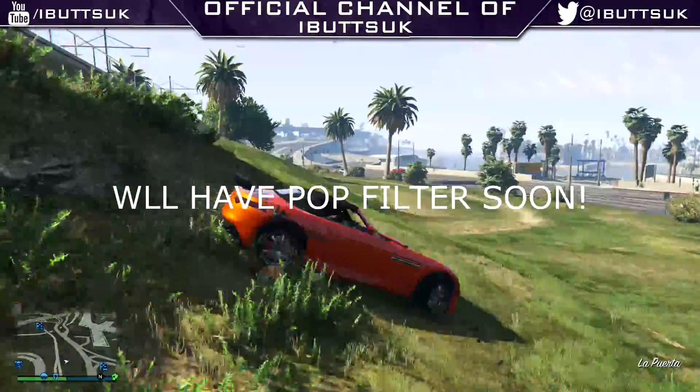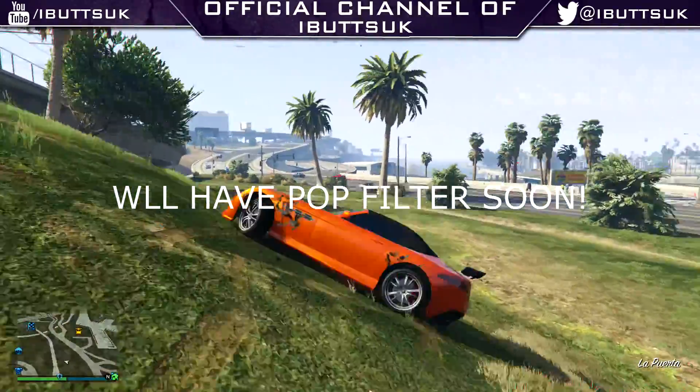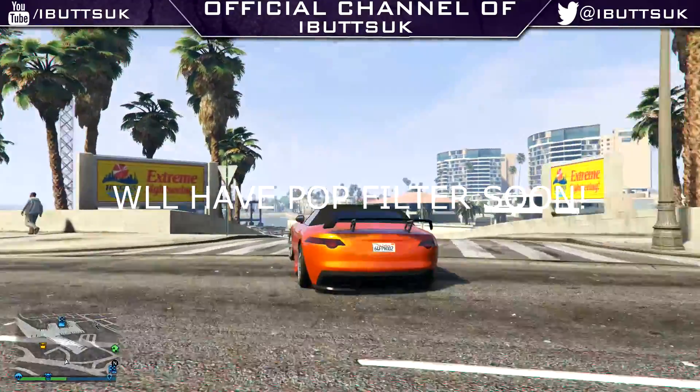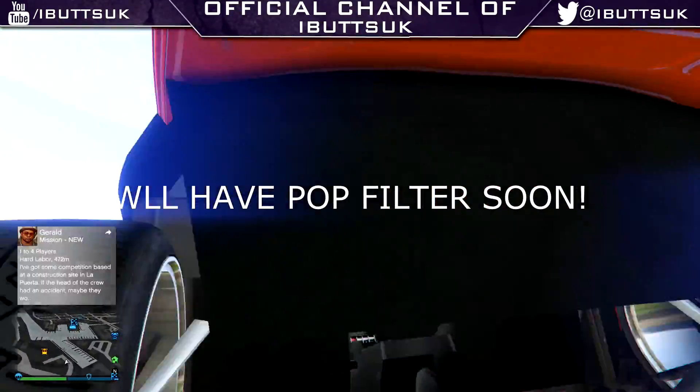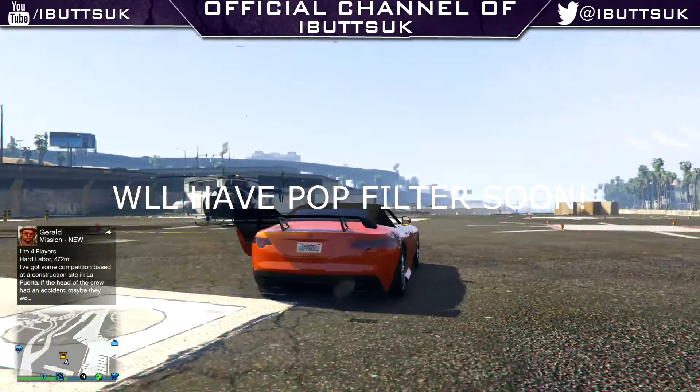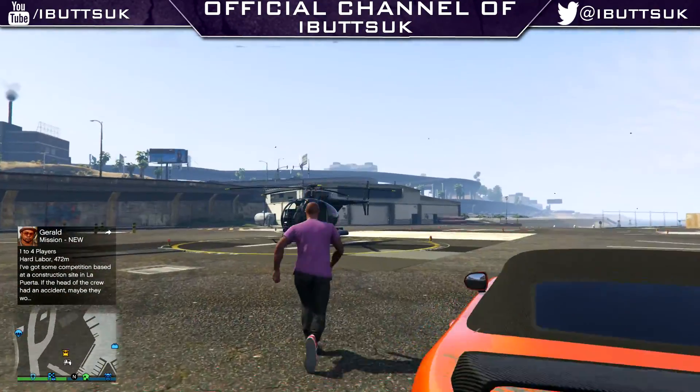Yo guys, it's Alex UK here. In this video I'm going to show you how to get a helicopter under the map in GTA 5 after patch 1.28. First of all, I would recommend getting a small helicopter like the Frogger or the Buzzard — it's probably the best tool you could use. Once you've got it, just get into it.